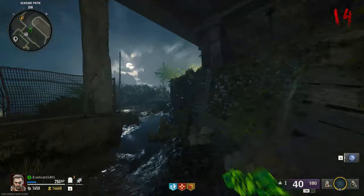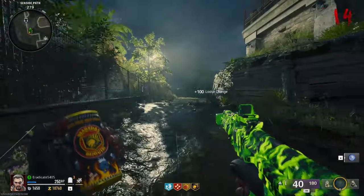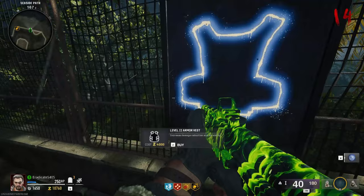In order to successfully advance into further rounds using this glitch, I recommend getting Deadshot Daiquiri. This is going to grant you a headshot damage multiplier and kill the zombies way faster. Also be sure to Pack-a-Punch your weapon and level up the tiers.